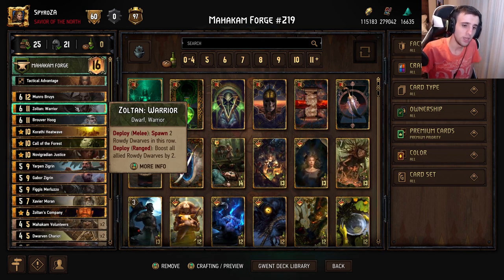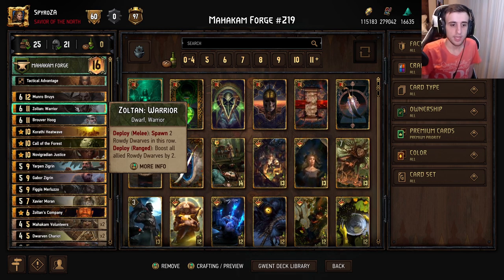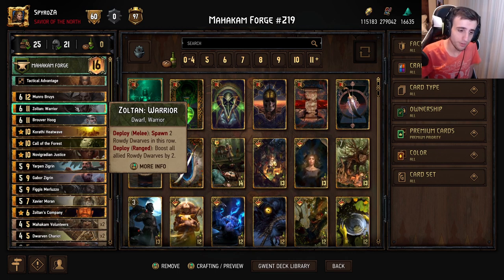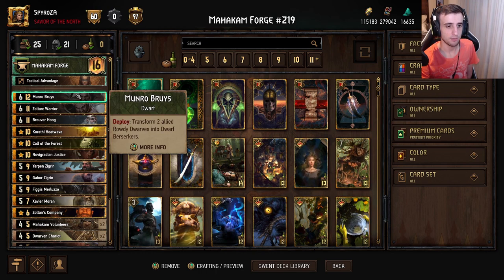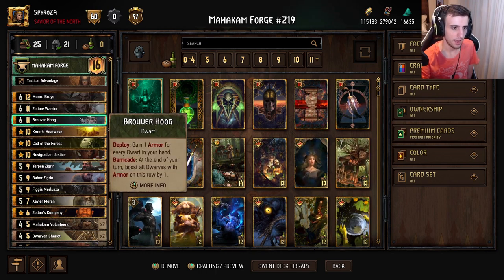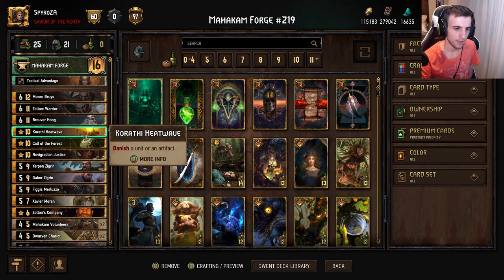Zoltan basically has two abilities. If you put him in the melee row — which is what you'll use most of the time — he'll spawn two Rowdy Dwarfs on that row. If you put him in the range row however, he'll boost all allied Rowdy Dwarfs by two. So if you have a lot of Rowdy Dwarfs and don't know what to do with them, you can boost them up with Zoltan. Otherwise play him on the melee row to get some Rowdy Dwarfs and bodies there.